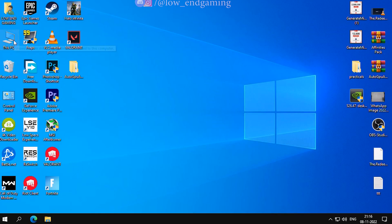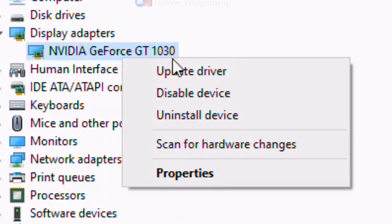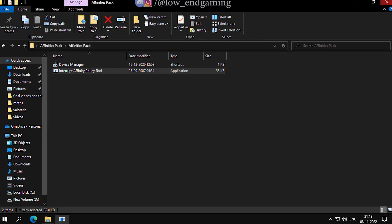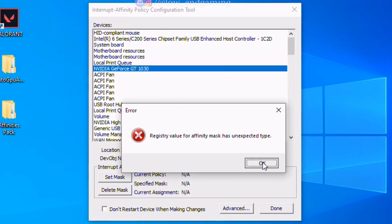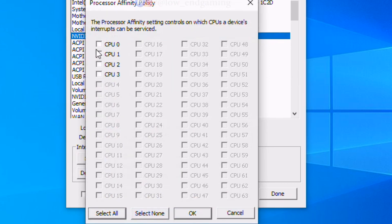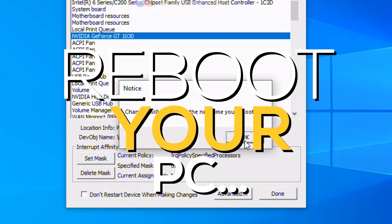Close this window. Right-click on This PC and click on Manage, then open the Device Manager. Under Display Adapters, select your GPU and click on Properties. Remember the device location shown here — we will need it later. Now close the Device Manager and open the second extracted file called Affinities Pack. Open the Interrupt Affinity Policy Tool and run it as administrator. Find your GPU device — use the address from Device Manager to confirm it's the right one. Select the device, click on Set Mask, then select the CPU core you chose before. I'll use CPU 0. Click OK, ignore all errors, click No, and reboot your whole system so that all the changes take place.